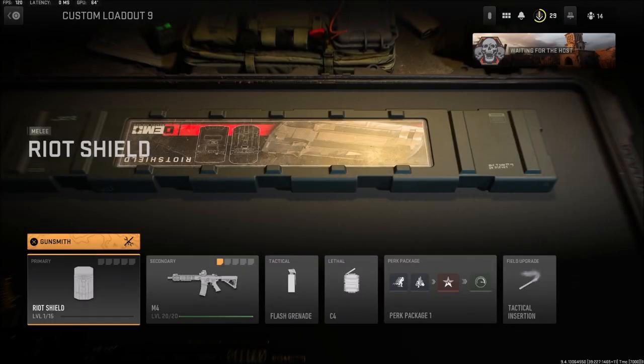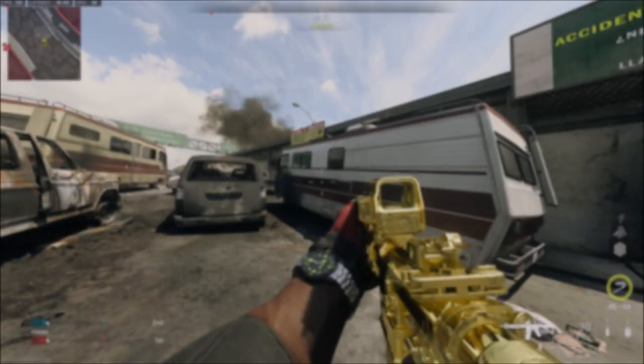The requirements are quite simple — you will need to have the riot shield unlocked and make sure it's in your first primary slot. Once you're in the game, the way to trigger this is a little bit tricky.